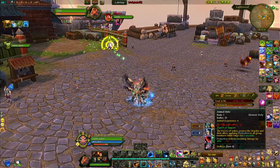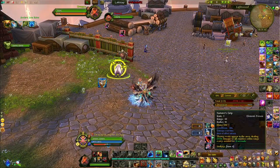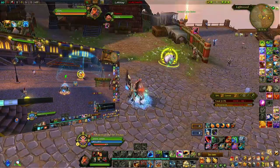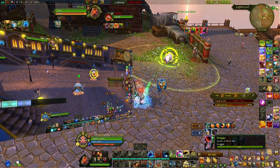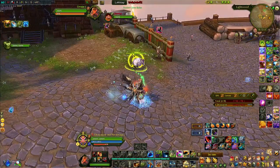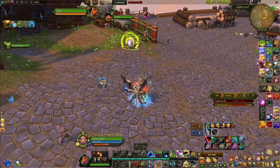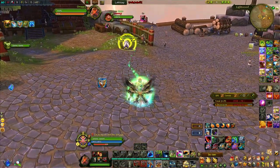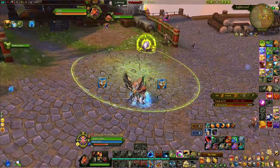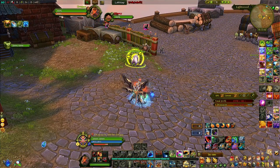Animal Height's 30-yard radius is smaller than Roar of Support's 40 yards. The third defense ability is Nature's Grip — similar to the Engineer's Power Field, you position it with your mouse where you want to place it. It only applies defense on impact, so people who run in afterwards do not get the defense effect. It only covers people who are in position when you drop it. Those are your three defense abilities: Roar of Support (40y from pet), Animal Height (30y from player), and Nature's Grip (positional circle).